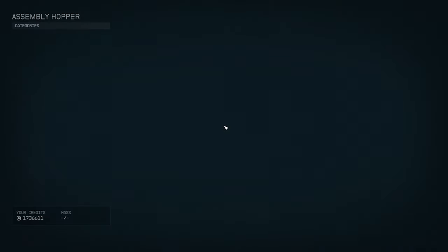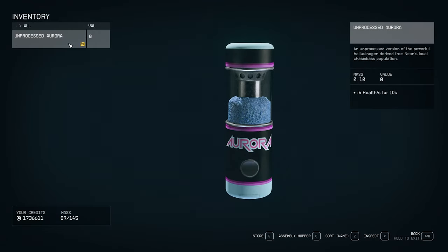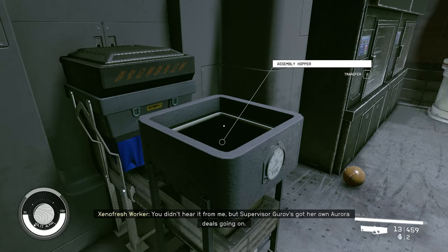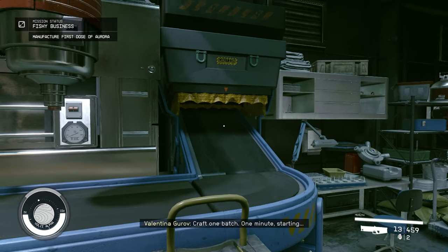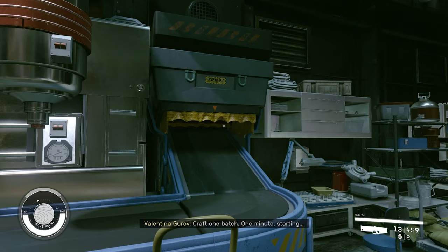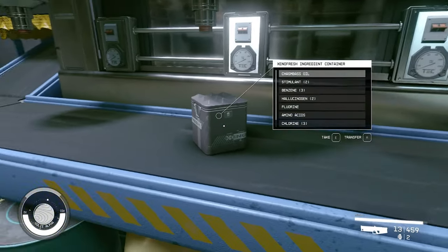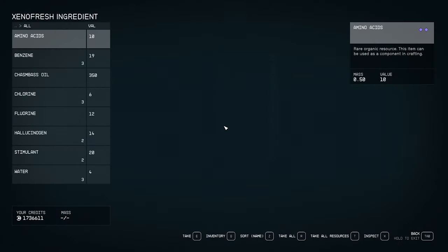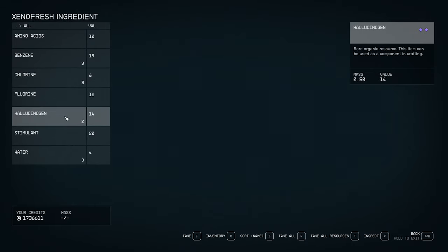Simple enough, but you might get a message saying that your performance is horrible and you're getting crappy pay as a result. It's not obvious, but if you want the full bonus payout, you need to take only the ingredients you need from the box — don't just loot the whole thing. Take one chasm bass oil, one benzene, one stimulant, and one hallucinogen. Leave the rest. They're really not worth as much as the credits you get from the bonus, but if you really want to roleplay a thief, you can take them.